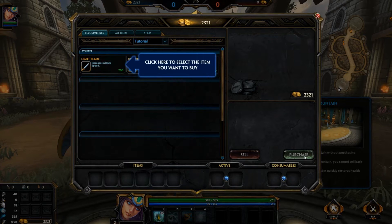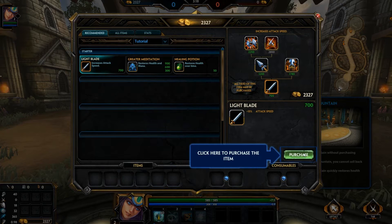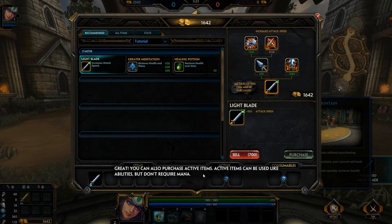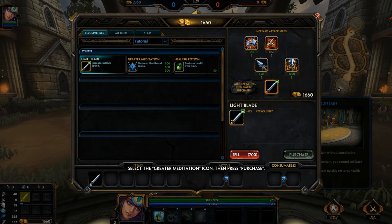Let's purchase this Light Blade — you have to click it. Great, you can also purchase active items. Active items can be used like abilities but don't require mana. Select the Greater Meditation icon.